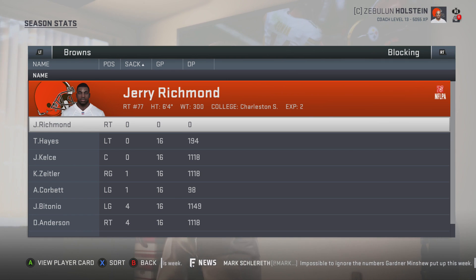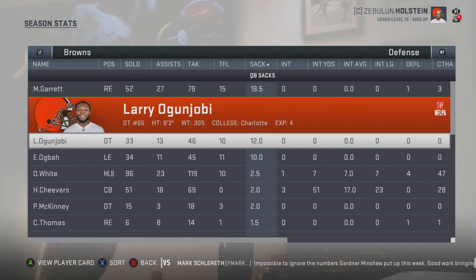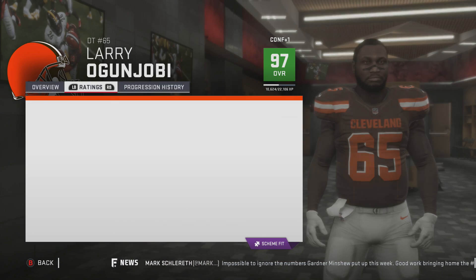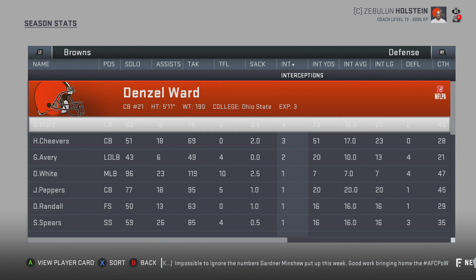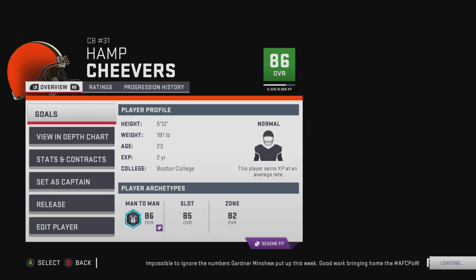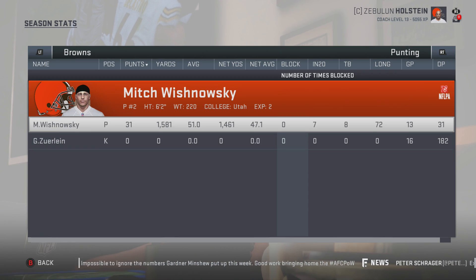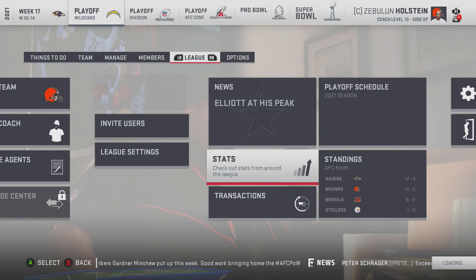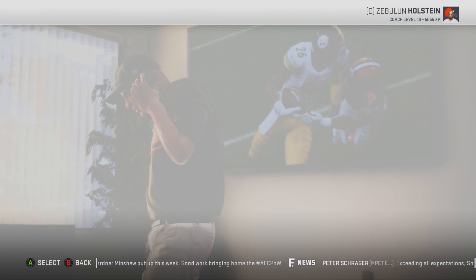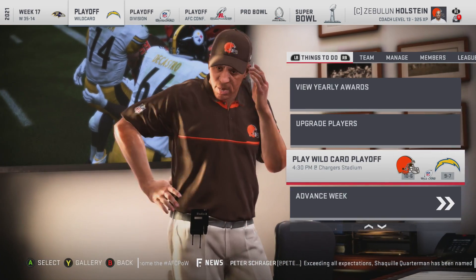Defensively Miles Garrett is absolutely killing it as usual. Larry is so good — please stop disrespecting him. Emmanuel Ogba gets quick dev even though he had less sacks than the DT. Cheevers — that's a normal, damn it. Alright. Greg Zerline and Wisnowski — kicking isn't great at all. Let's use our XP on running back. Everything's good to go — let's take a look at the final season.